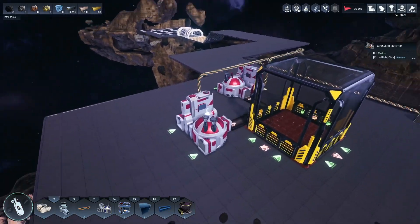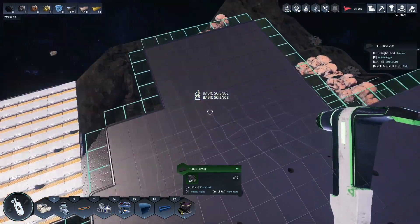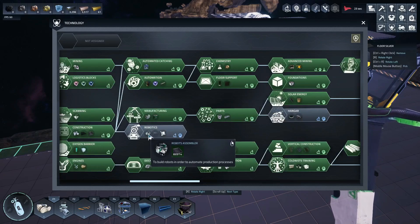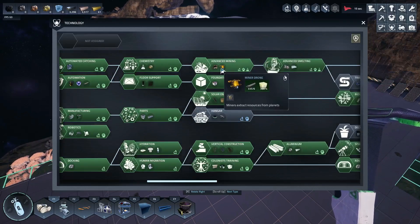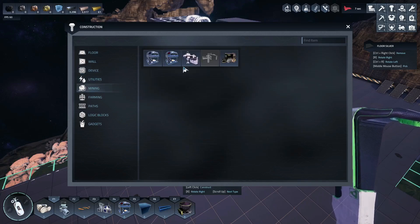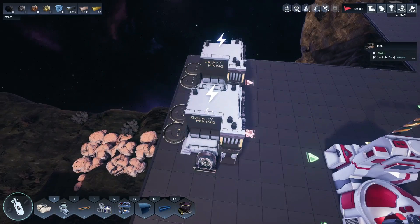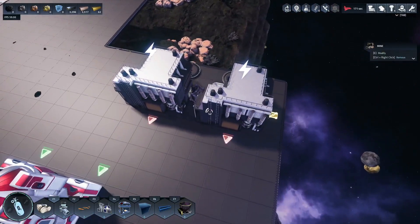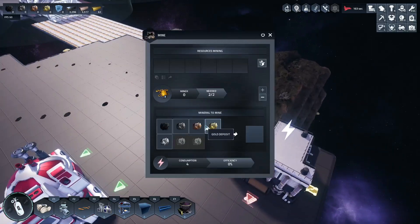Let's get this portion set up — we're going to get the gold and copper mined from this area using this smelter. I need just a little more room. We're going to go into technology and get robotics for the robot assembler — we need that to build the miner drones. We're going to build two mines: one set to gold, one set to copper, with two mining drones each.